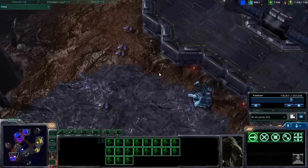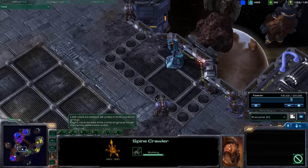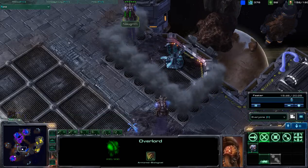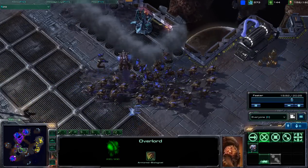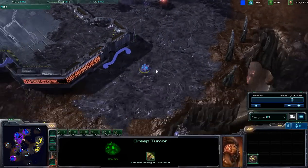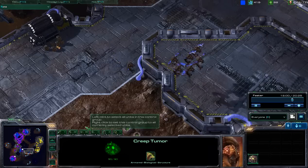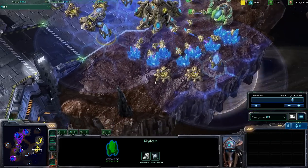Now we finally have drones being transferred over here trying to do some additional mining. A spine crawler being placed in this position. Overlords dropping some creep in order to speed up some of these units even further, this creep tumor now being moved further and further around the map. Mutalisks are going to be coming in, perhaps trying to take down this expansion, but there are too many cannons.